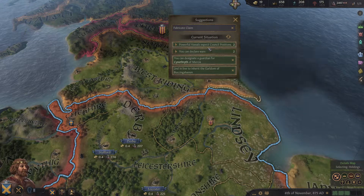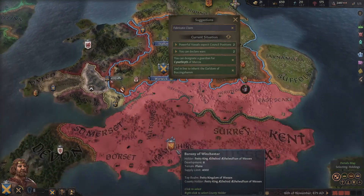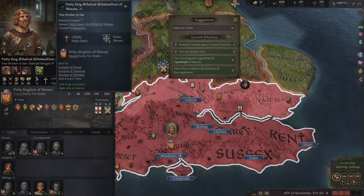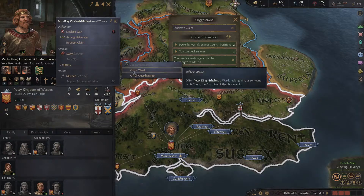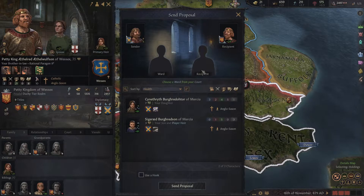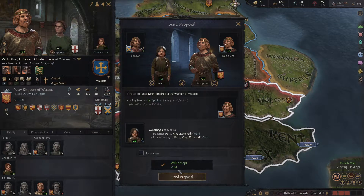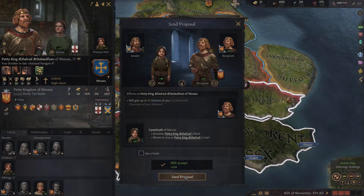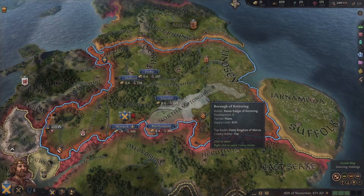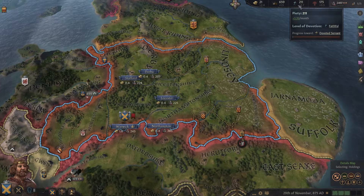Before we actually start that war, I'm going to see if there's anything we can upgrade, because we can probably go and upgrade the light horsemen. I'll unpause and at least let them get up to their full size. Let's designate a guardian for our daughter — we don't currently have one. We could do this with Weiss potentially; he's a good steward. My daughter would be the ward, and yes, he's my brother-in-law anyway, so that'll be really good. It'll increase his opinion of us, and we might end up with our daughter having a decent stewardship skill. He's happy to accept. We're still making decent piety, and that's excellent.